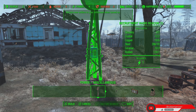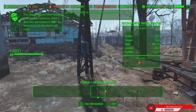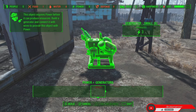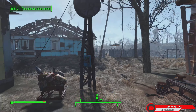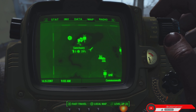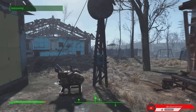I need more settlers, I just do, so I'm gonna do that now. We gotta hook up some power to it. It is on already — yes! Now hopefully in Sanctuary right now we've got five people, 29 happiness, which is not much.